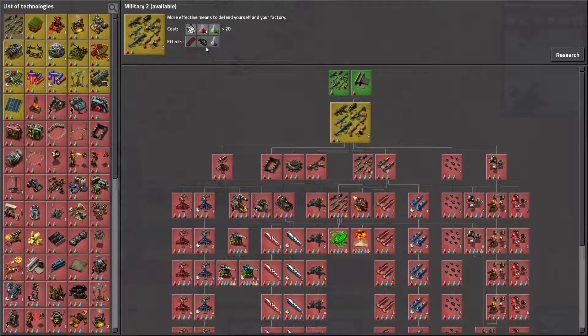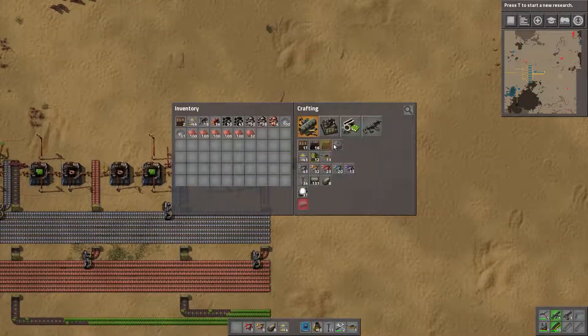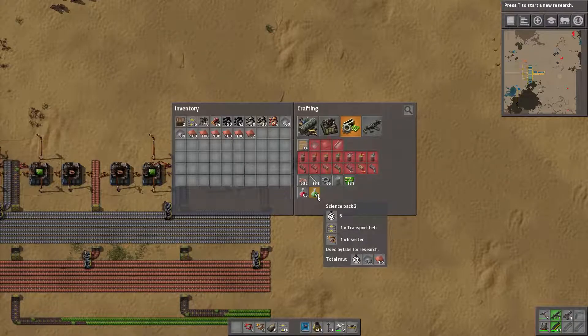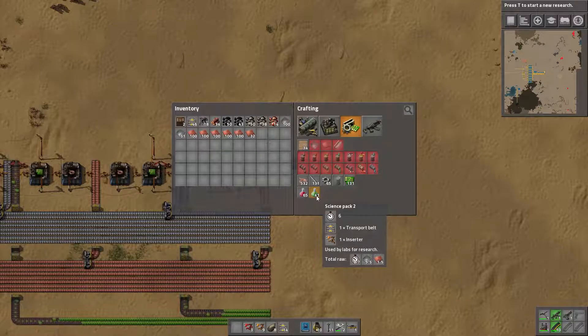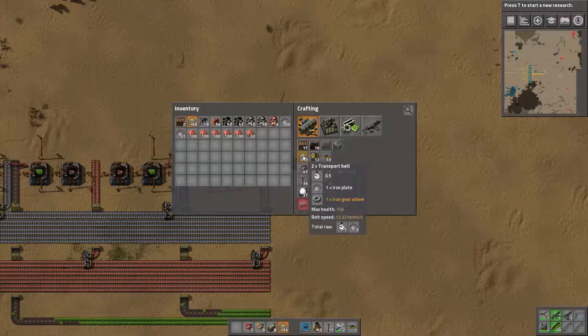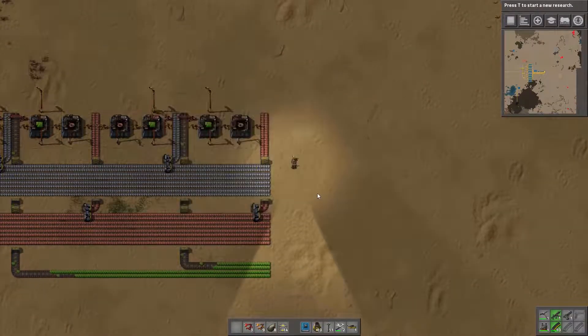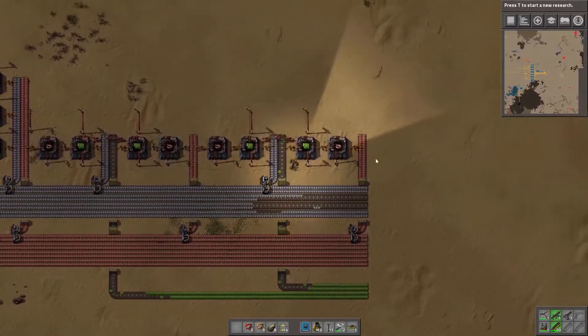So we better start getting going with this science anyway, because I think we can get a bit more - better weapons. Is that an engine? I think they've changed the picture for an engine, that's pretty cool. But weapons - grenades. Grenades is very good, I do like grenades. Normally I'd use them just to clear forests when I need to. So what do we need to do for green science? We need conveyor belts and inserters. We need to build a few assembly machines and figure out the best way of doing it.